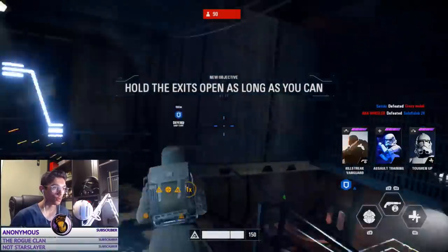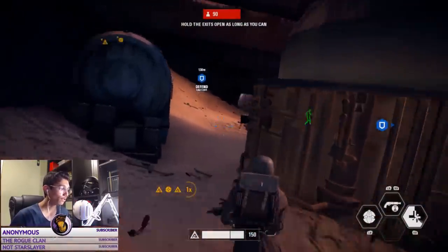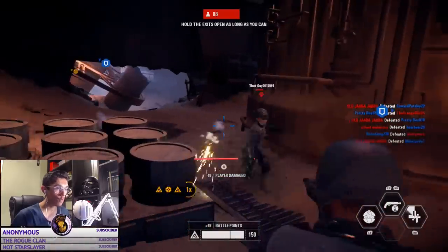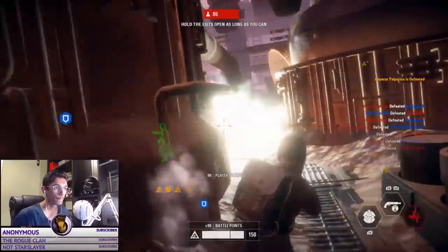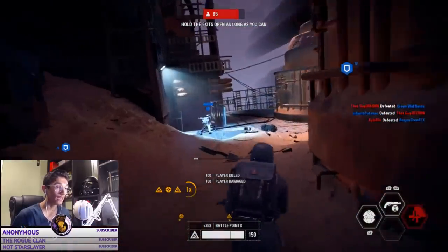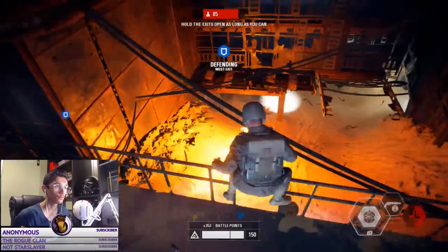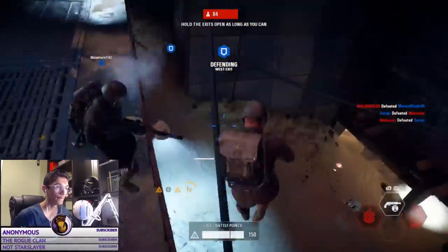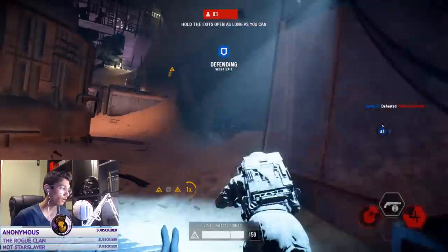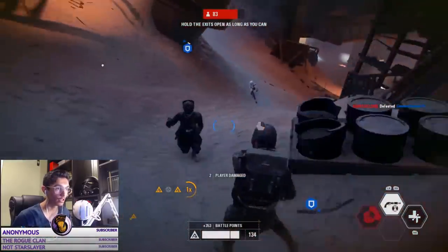Hey guys, I hope you all enjoyed the video. I have a topic I want to correct from what I said earlier. In the live recording of this guide, I make it seem like the EL-HFE should never go into close quarter combat. Let me correct myself — don't bring this blaster into close quarter combat if you don't have to. If you can stay on a more defensive playstyle for an assault class, please do. But if you have to go close quarters and you have the EL-16HFE equipped, you'll have a harder time staying alive compared to if you had the CR2 or the A280.